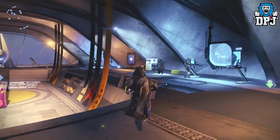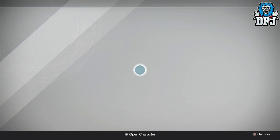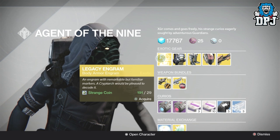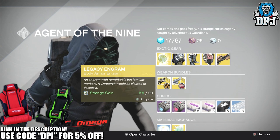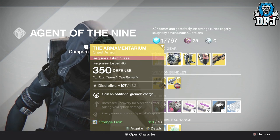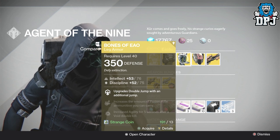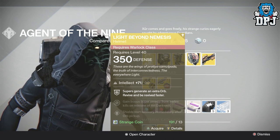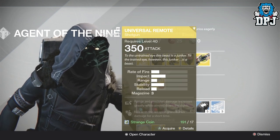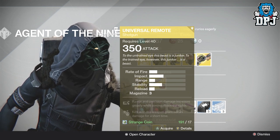Here to the right, let's see what he has. We have a legacy engram which will only give you that year one chest piece — this will cost you 29 strange coins. We have the Armamentarium chest piece for the Titan costing 13 strange coins, the Bones of Eao for the Hunter, and the Light Beyond Nemesis for the Warlock — these all cost 13 strange coins. Weapon of the week, we have the Universal Remote which will cost you 17 strange coins.